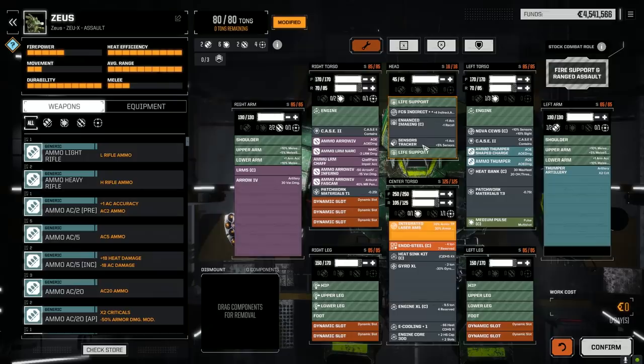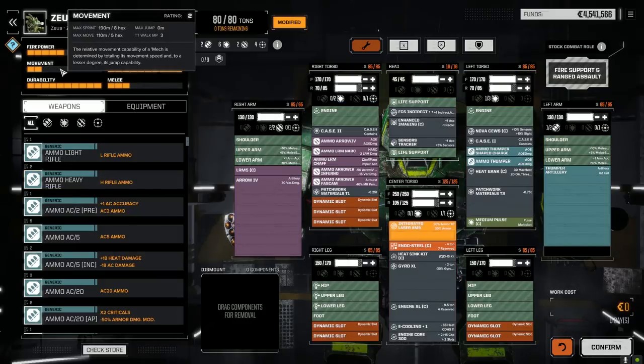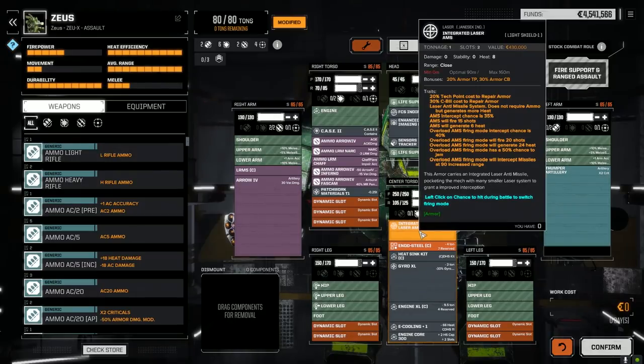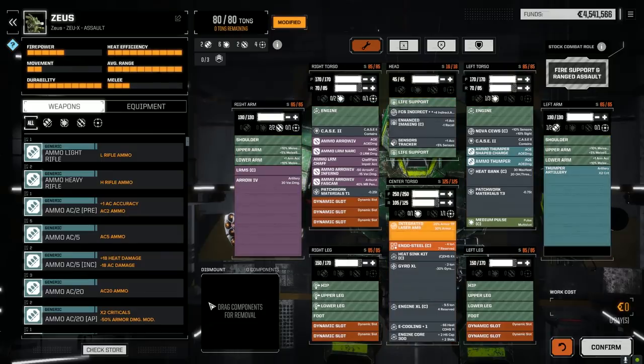I used the NOVA CEWS here, which is way better than the regular prototype command computer's C3 system. That's why I put the sensor tracker in - so I can use the NOVA. The minus 50% reduced sensors is definitely going to be needed, plus having that ECM bubble to help our guys at the back. This guy is just going to sit back and shoot from a distance. We've got the XL engine at 300 core, 5.8 speed - pretty much the same as the rest of our mechs. I put an integrated laser AMS system in - fires 15 shots, generates 6 heat. Our heat is at 75.88, but we're not going to be firing the medium pulse, and we have a heat bank to help out. Case on both sides.